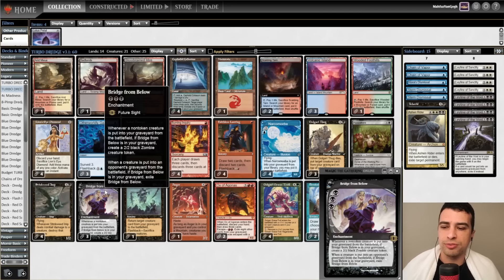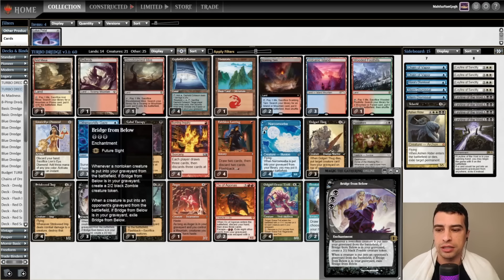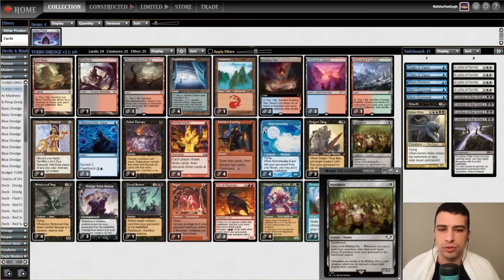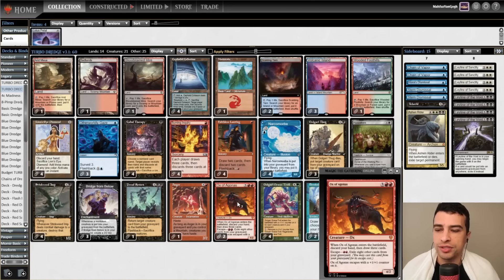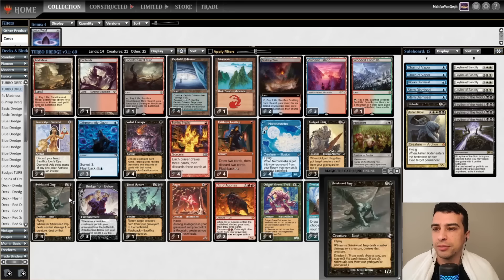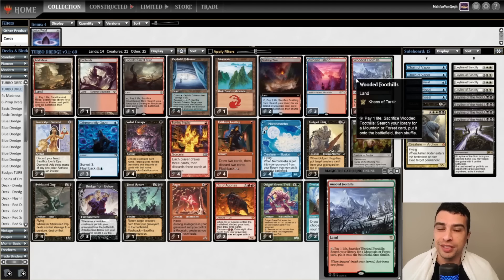Some players may have doubts about only three copies of Bridge from Below. If you really want to rely on Bridge, you can run four copies and cut one Fatestitcher or one Ox. This is something I can still test in the future since this is a new list.